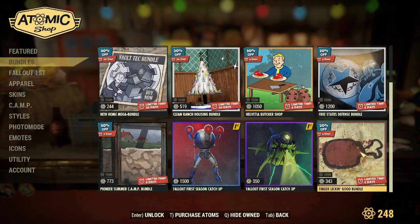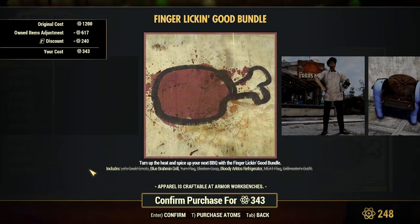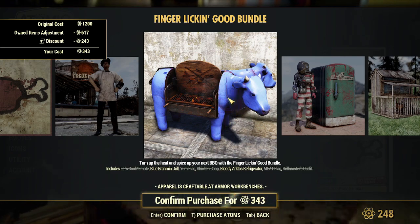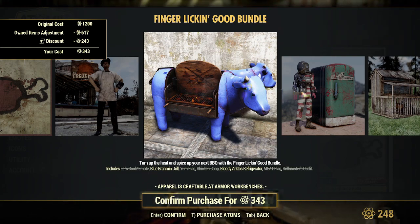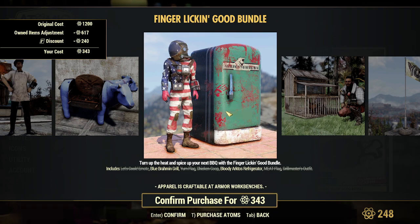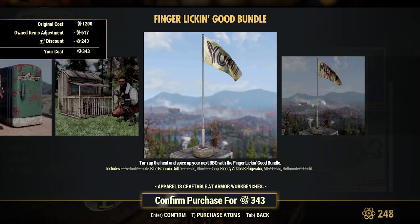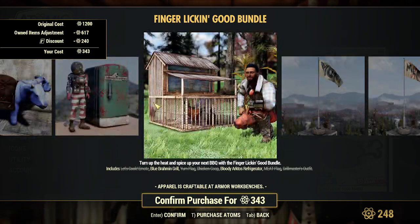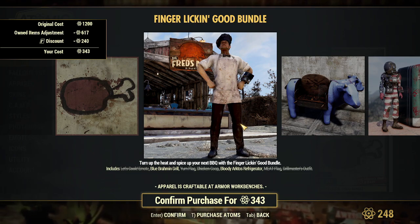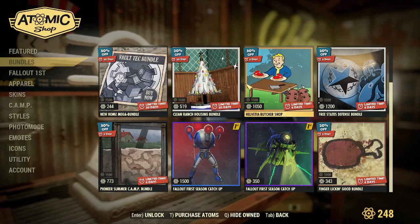These are all finger-licking good. There's a Blue Brahmin Grill and a yum flag. I have the same grill — it's facing out of the way and it's black. There's also a Bloody Arctos Refrigerator. We don't get the outfit though. And there's Yum Meat and the Grill Master's Outfit.